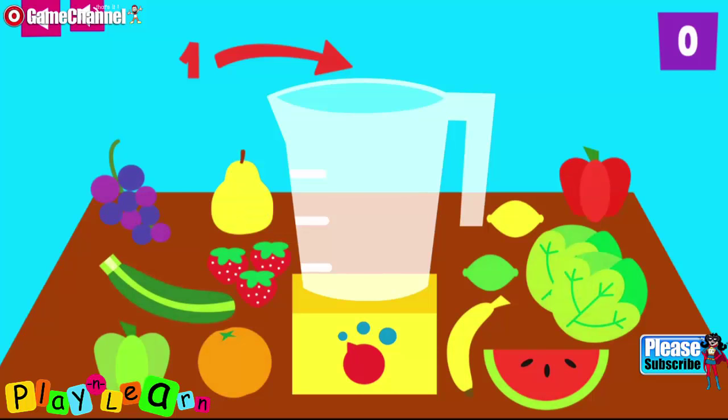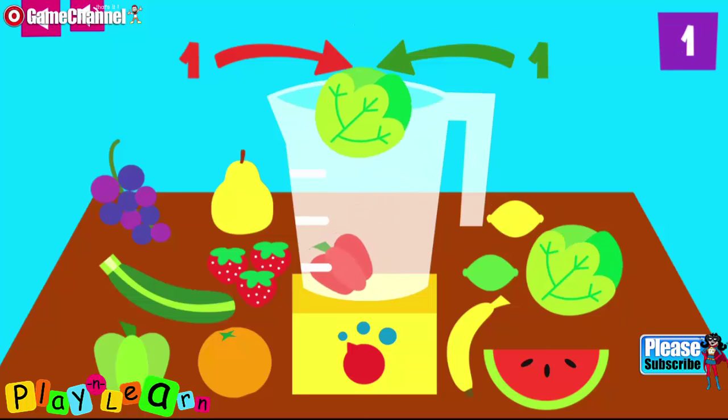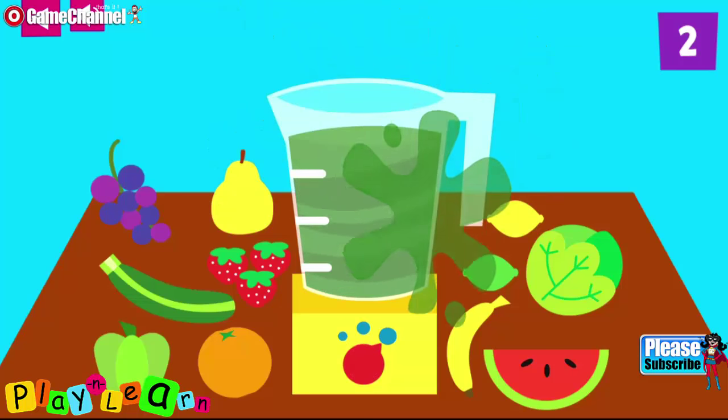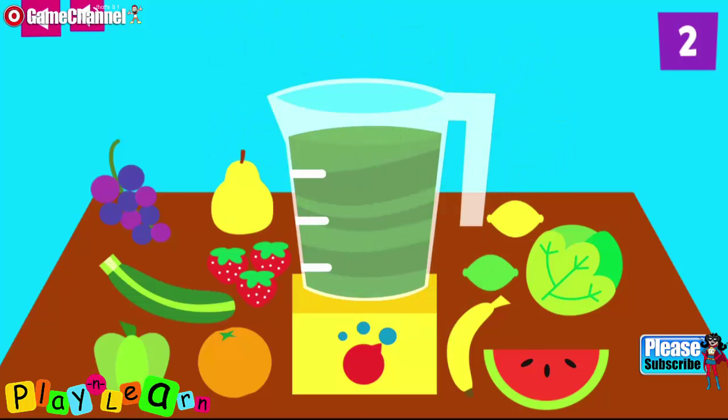Put one red vegetable plus one green vegetable into the blender to make a veggie delight. One, two. That's a tasty drink.